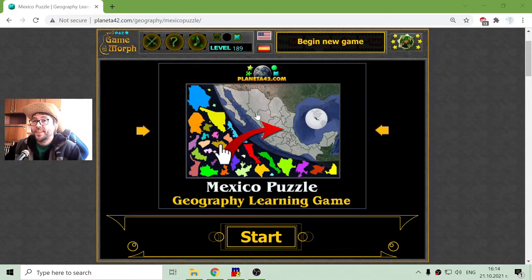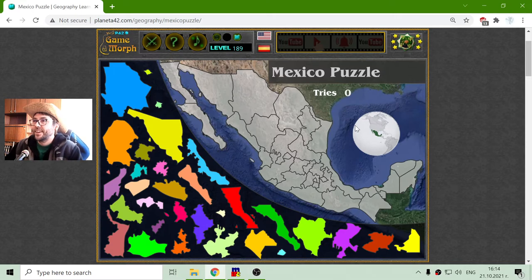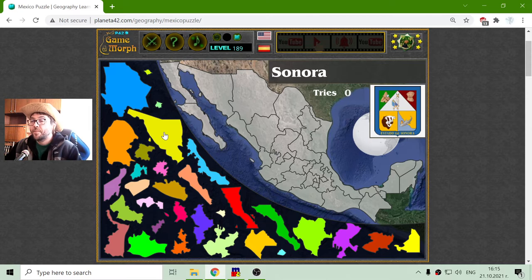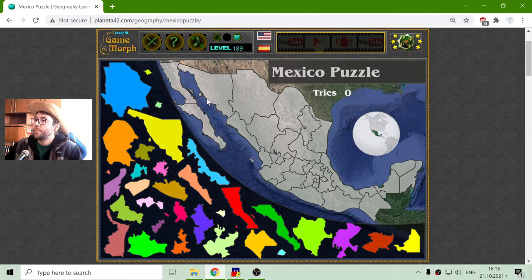Today's geography game that I play is the Mexico puzzle. Mexico is a country in the southern part of the continent of North America. Its actual name is the United Mexican States. These are the provinces or states of Mexico that I will place in this fun game.